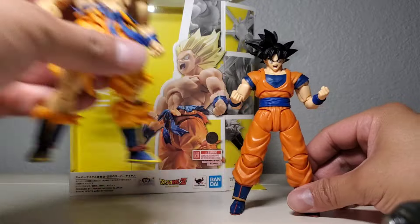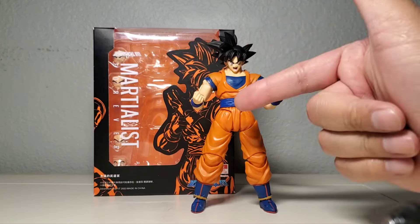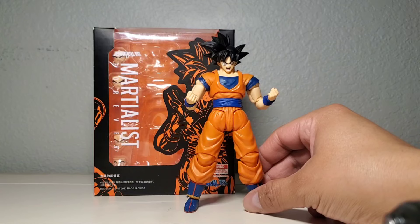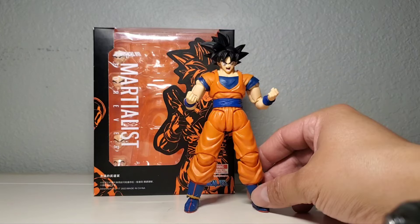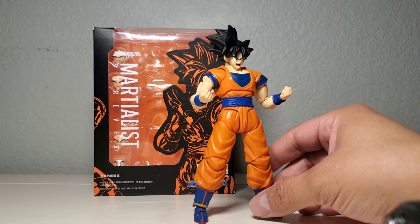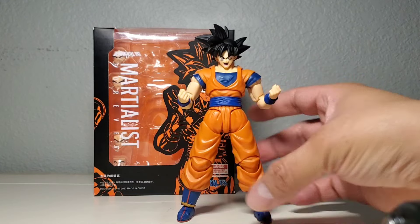Demoniacal Fit Martialist Forever — also known as base Goku with a 3.0 body. This is the very first 3.0 body base Goku figure, and it came from Demoniacal Fit, not SH Figuarts. SH Figuarts has a few 3.0 bodies but still hasn't done a base Goku body yet, and these guys definitely beat them to the punch. This figure turned out to be a lot more than I expected, and the more I mess with it, pose it, whatever — it just keeps growing on me.